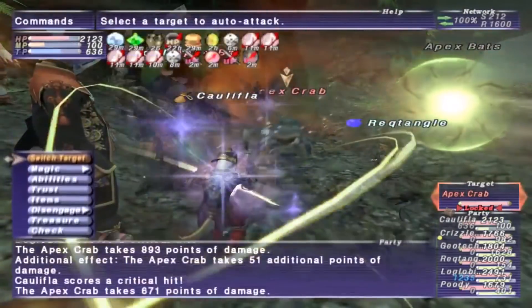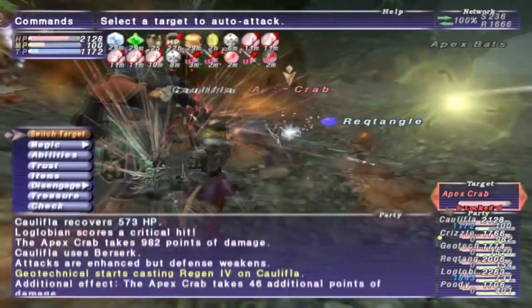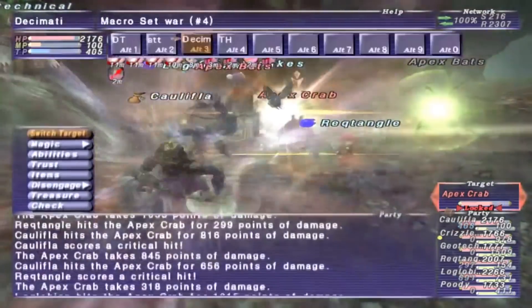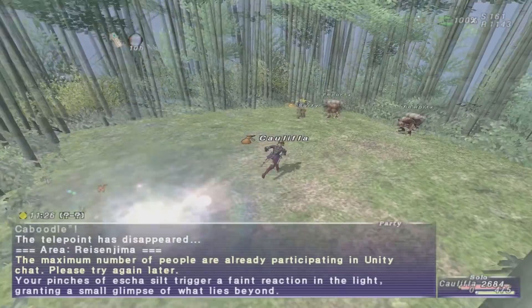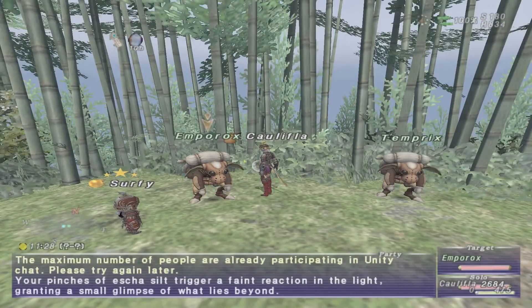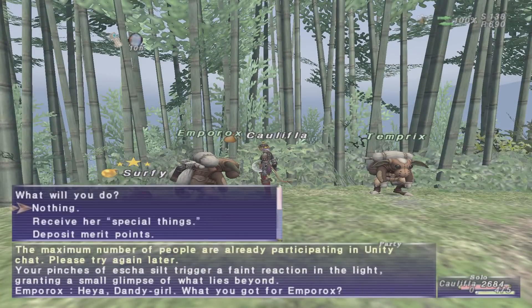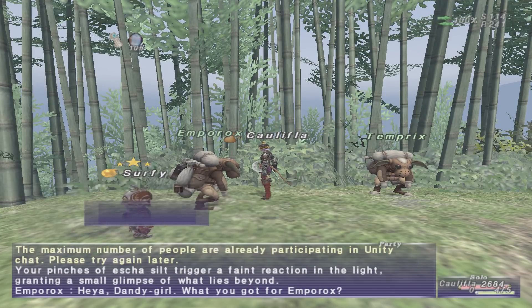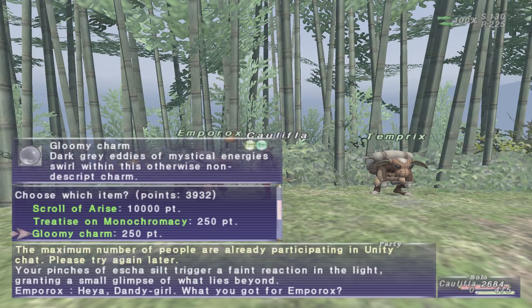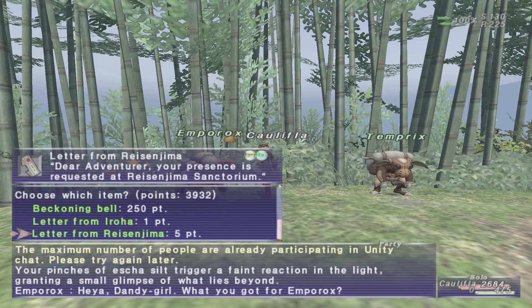For anyone who might not be aware, Emporox is an NPC in Ryzenjima that you do need to complete Rhapsody Missions of Vanadeel to access the area where Emporox is. When you do and you talk to the Goblin, you have to trade some beads initially, and you will then be able to deposit merit points. Essentially, this is a way to get rid of excess merit points and put them towards something else.